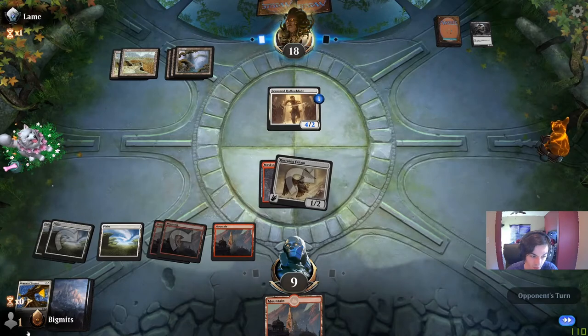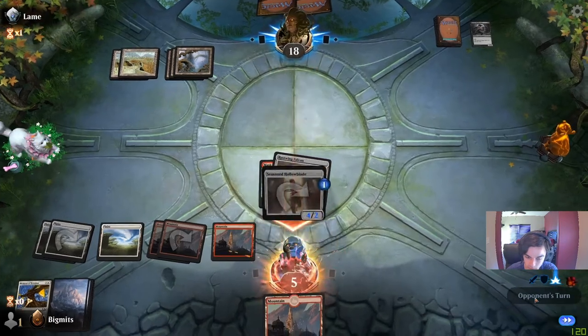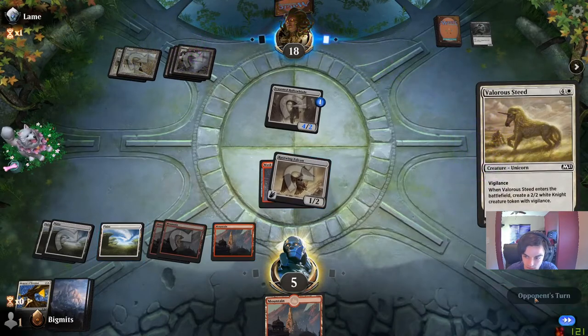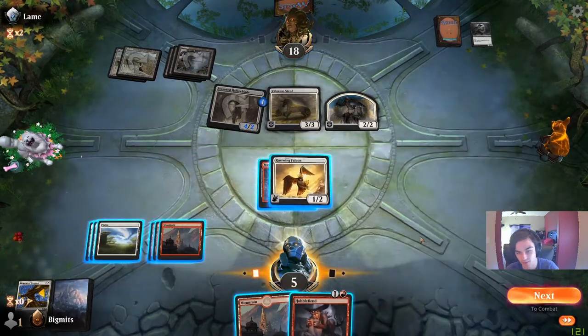We can kill the Acolyte or we can kill the Blackguard. We can kill the Blackguard next turn by sacking the Falcon and the token. So I think we take seven, gain three back, take four, go to nine. The deck isn't helping much. Maybe 16 lands is too many. They have one of two cards left in hand — Valorous Steed — that's a good one. I think they got us.